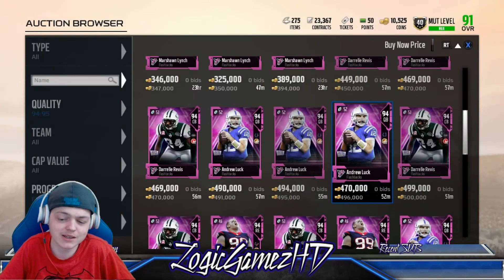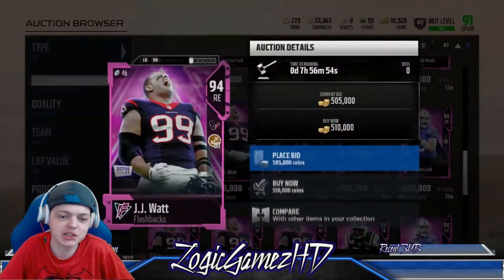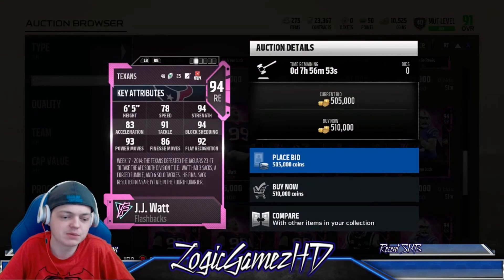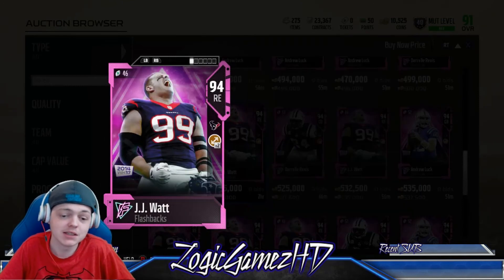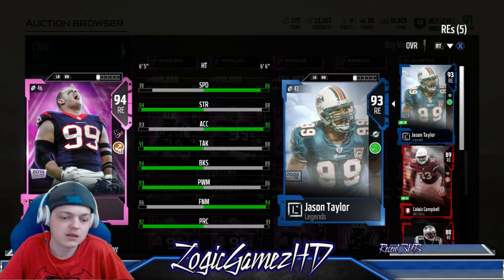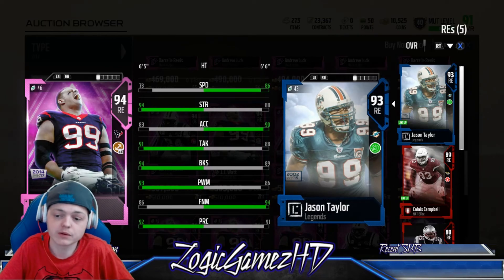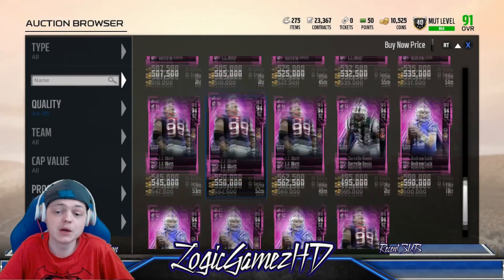Last but not least, JJ Watt: 78 speed, 83 acceleration, 93 power move, 86 finesse move, 92 play recognition, 94 block shedding, 94 strength. JJ Watt looks nice. We compare him to Jason Taylor — Jason Taylor beats him in speed, strength, acceleration, tackling, block shed, power move, and finesse move. JJ Watt has plus one play recognition. Both are solid cards.